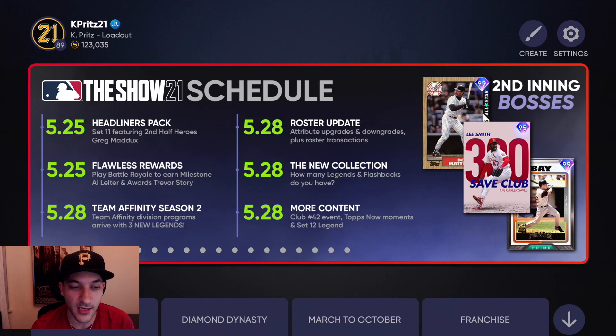The 28th is a big day for content. We got team affinity season 2 - been talking about it the last few days, so I'm not going to go over it that much, but it's a very good way to build up your team especially on no money spent. You should also be able to get a lot of new packs, and packs equal stubs for no money spent. Then there's a new collection and even more content - there's a Club 42 event, and I'm hoping we get some 42 series choice packs from that event, which means we could probably get Jackie Robinson very soon.